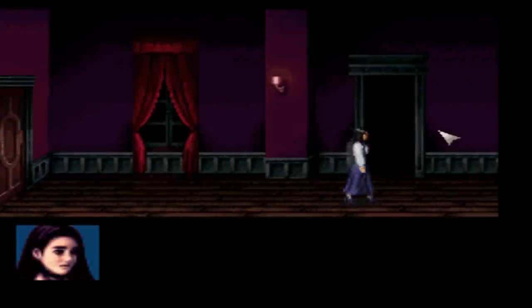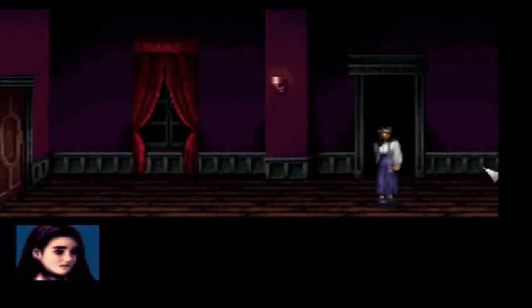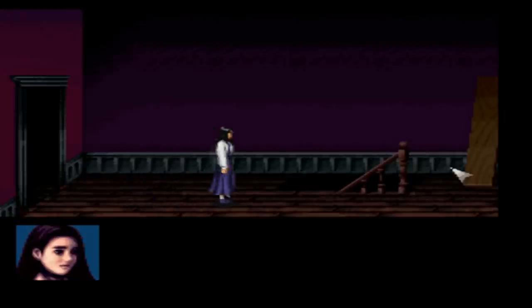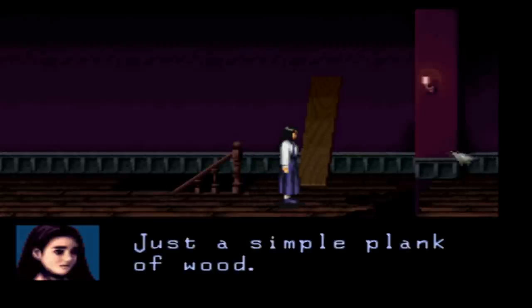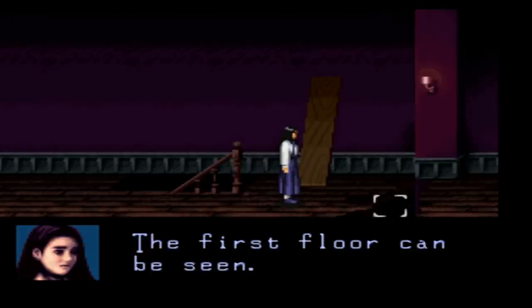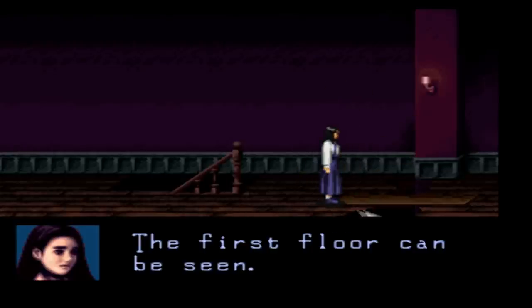Big looming doorway. Another one of these rooms, but I can't climb up this wall and I don't see any cracks I can dig through. I'll keep going until I get to a dead end. That looks like a trap. So a plank of wood — we could lay it over this chasm here. First floor can be seen. Now we can push it over. I'm a handyman.